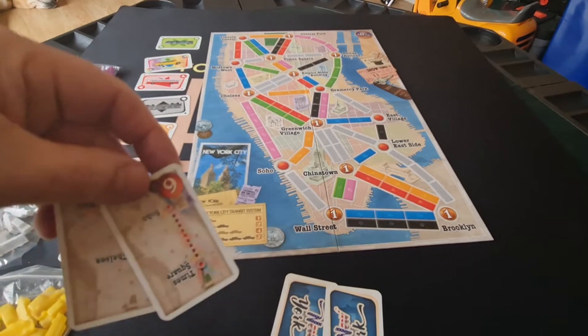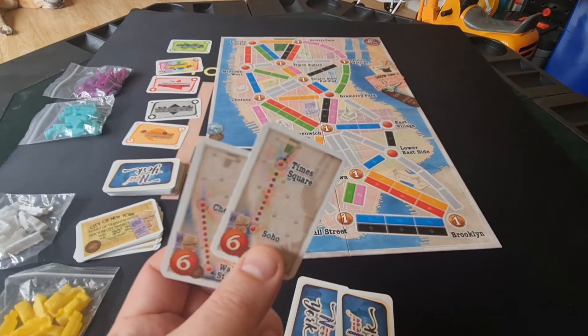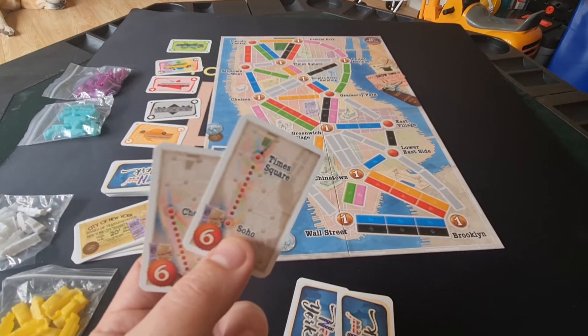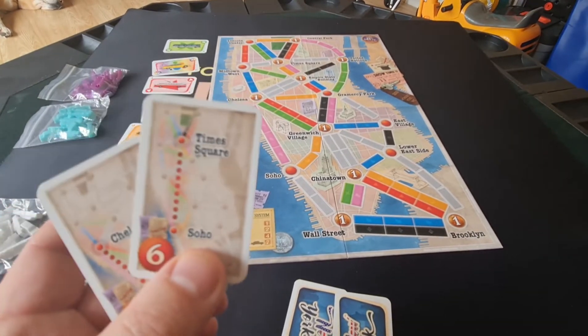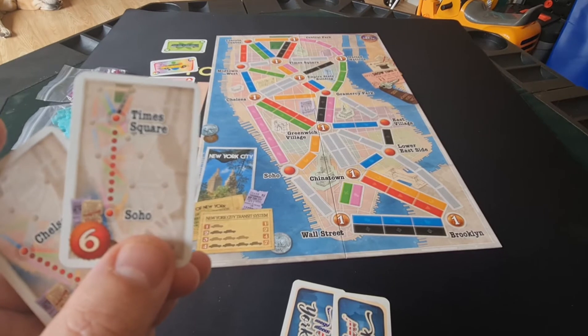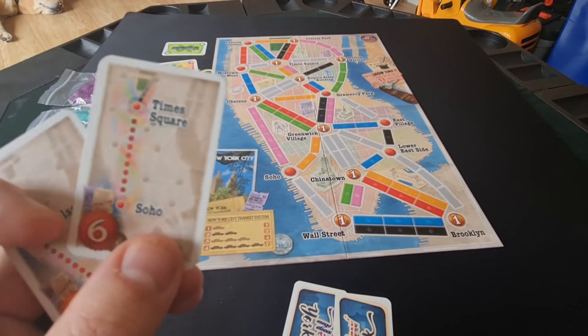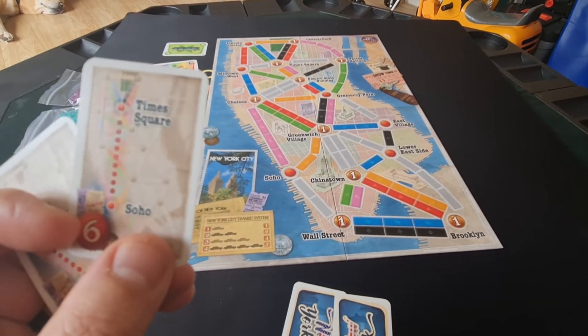Everyone starts with two destination tickets. You can look at them and you can get rid of one and keep one, or you can keep them both if you wish. The idea is that at the end of the game, if you can connect the destinations on the ticket you score the points, but if you fail to connect them you lose those points off your end game score.